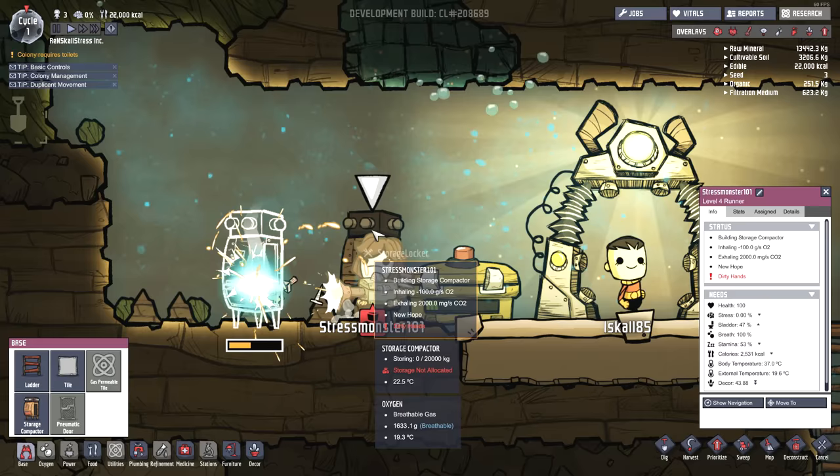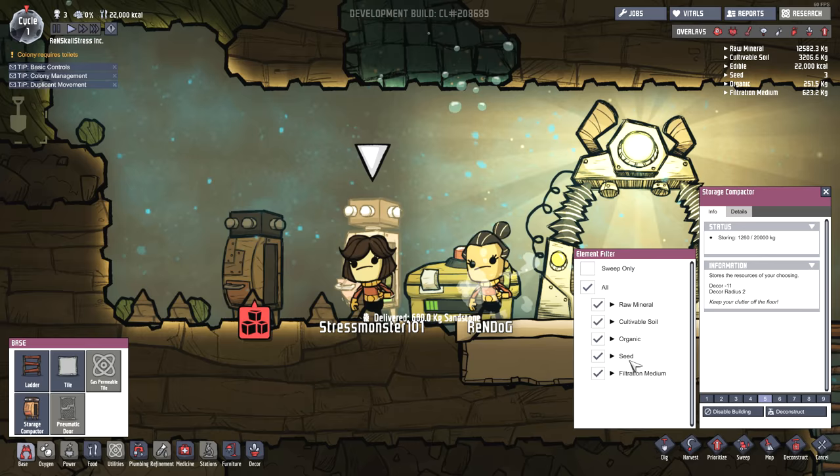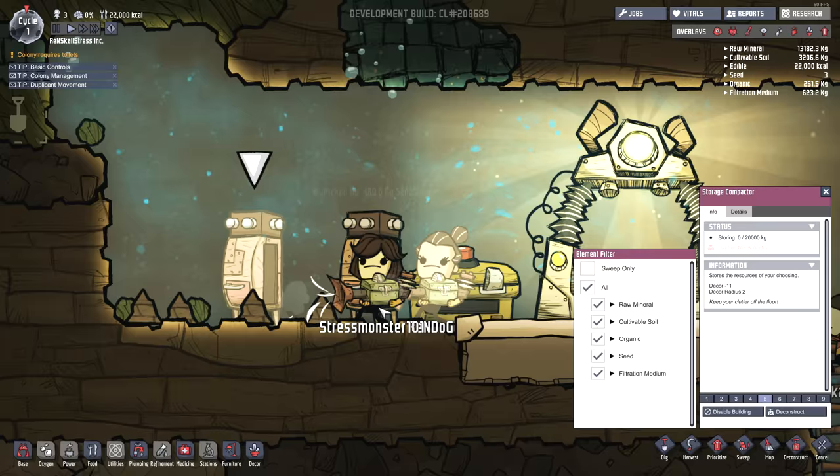This is a storage compactor, and it looks like we have to tell it what to store. I guess it should store everything - raw minerals and soil, organics, seeds, filtration mediums. Don't know what that is. Our storage boxes are going to be basically saving up everything that we need.